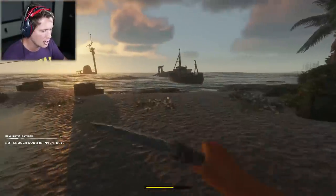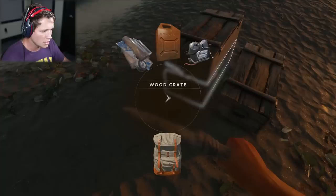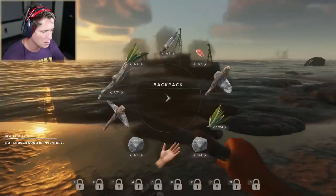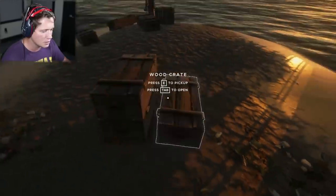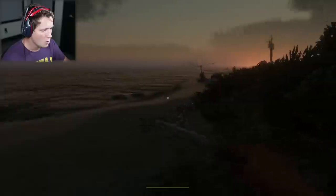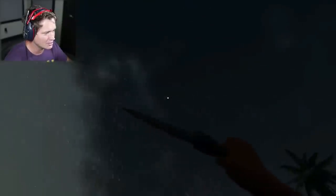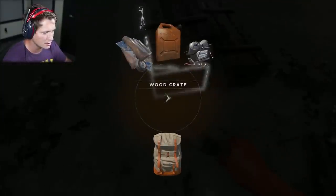We got scrap there — we want to make sure we pick that up. We need to consolidate. There's a battery here and batteries can stack — we need to take advantage of that. There's a fuel part here somewhere. Well boys, we are making it out of here by sunset. I'll tell you that. Alright, I'm just going to put this stuff away and I'll see you guys in the air.